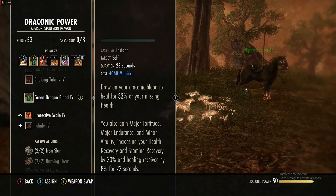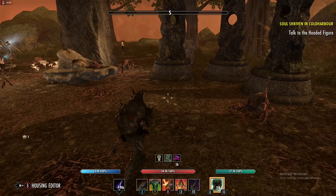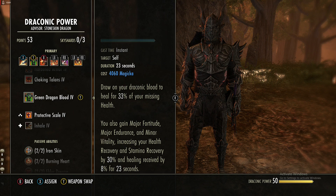Here's the tricky part about Green Dragon Blood: it heals you for 33% of your missing health. So if you're missing 30k out of 55k health you'll get 10k back, but if you're only missing 5k health you're only going to get around 1-2k healing back. It is not worth using when you're barely hurt. It also gives major fortitude, major endurance, and minor vitality.